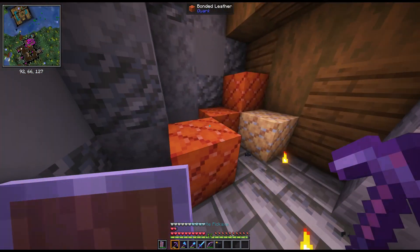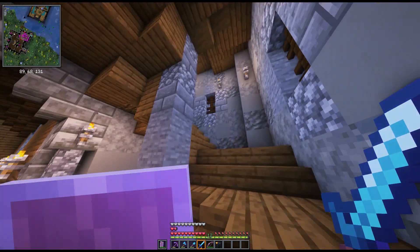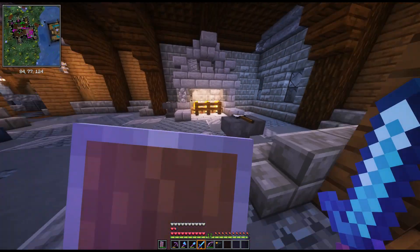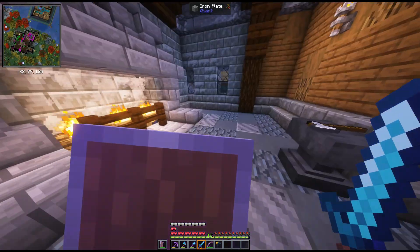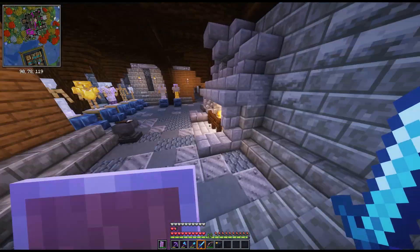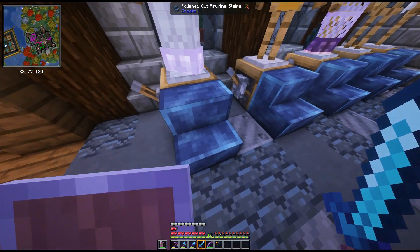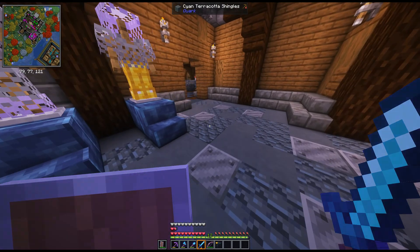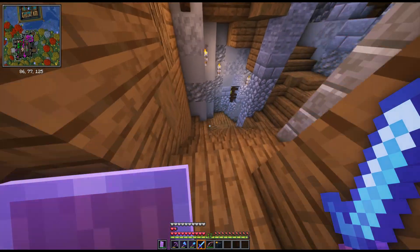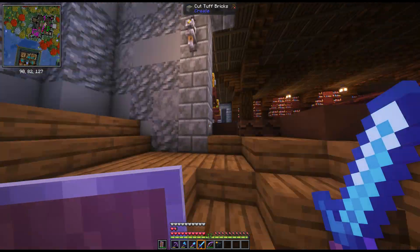There's a spawner here. What are these - bonded leather, bonded rabbit hide? What's up here? I hear somebody getting hurt. Okay, this is a really cool room. It's like the cut version of that stuff I have in my ceiling. Got some armor in here - I'll have to check out the armor and stuff later. I'll probably loot this place after I've cleared it.